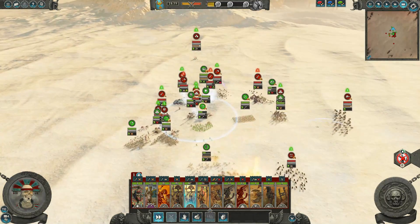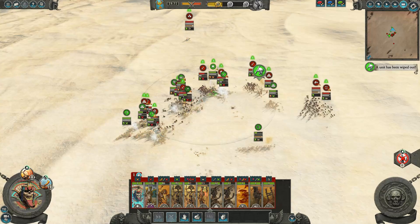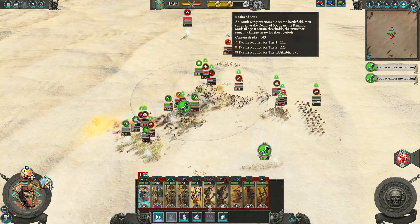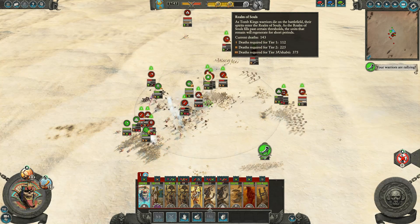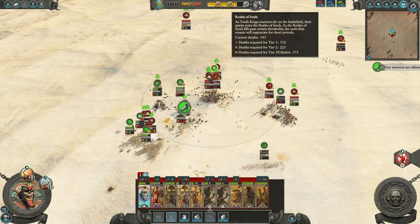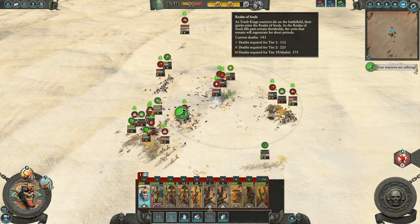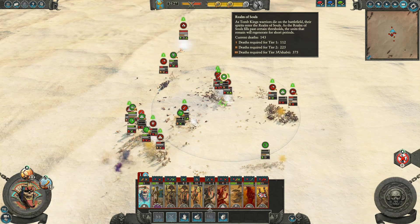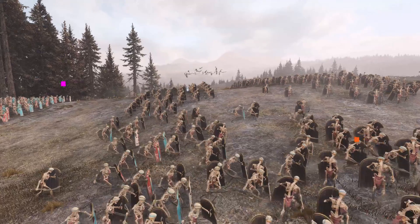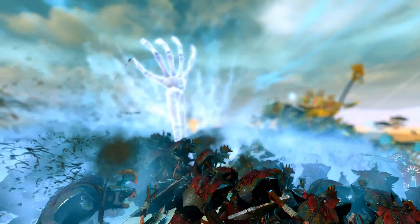Another unique feature of the Tomb Kings is the Realm of Souls, which provides regeneration for your troops when you reach tier 1, tier 2, and tier 3 based on how many of your own troops have died — you can find this information in the upper bar. When you reach tier 3, your units get regeneration for a short period of time and you can also spawn a group of Ushabti, which is quite good. In most cases you will naturally reach tier 3 and be able to spawn your Ushabti.